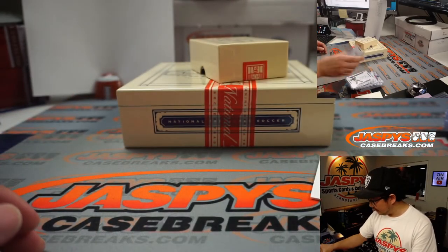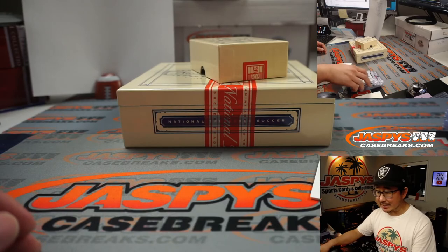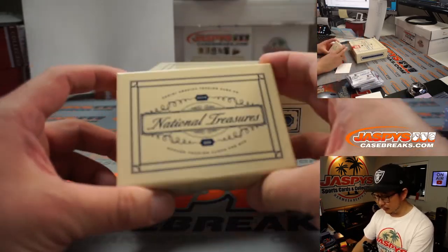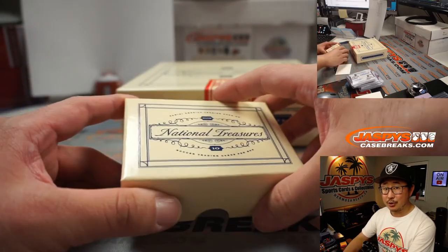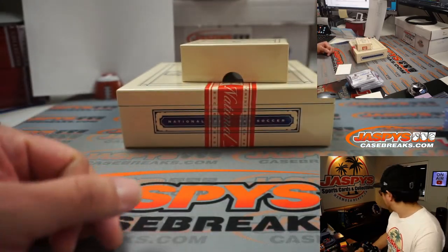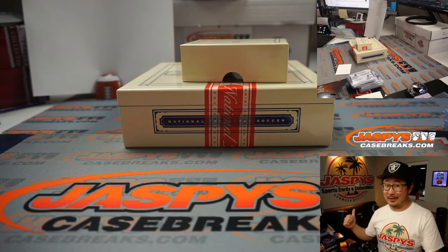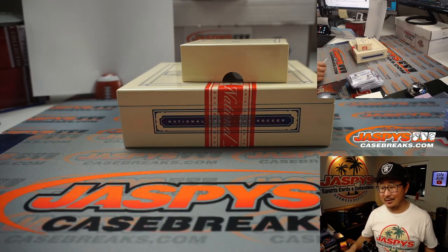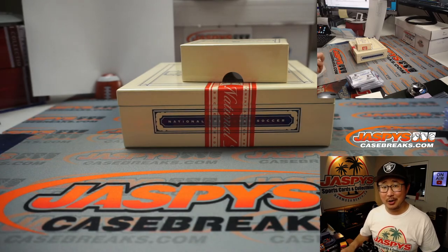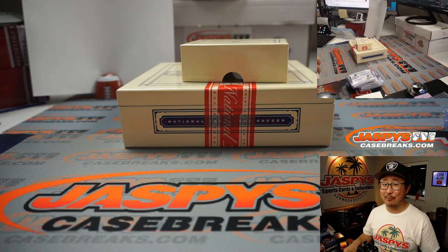And there you go, ladies and gentlemen. That was three out of 10, so that goes to Louie — nice dual auto for Louie. We've got two more of these in the store, ladies and gentlemen. I'm Joe for JaspiesCaseBreaks.com. Get into it. We only have those two boxes left and then that's it. It's not too often you're going to see 2018 Panini National Treasure Soccer appear on JaspiesCaseBreaks.com. Thanks for getting in. I'll see you next time for the next break. Bye-bye.